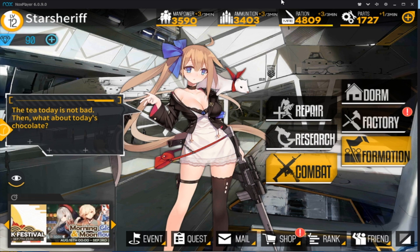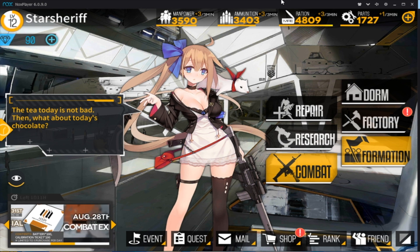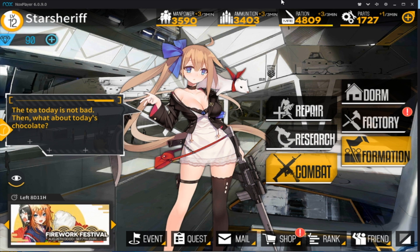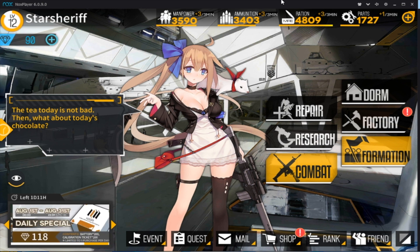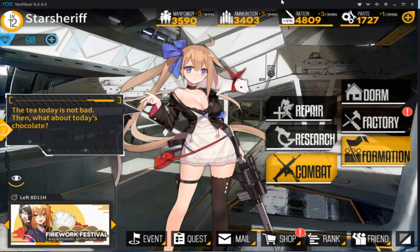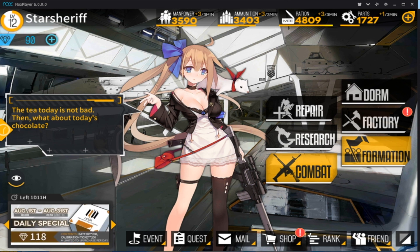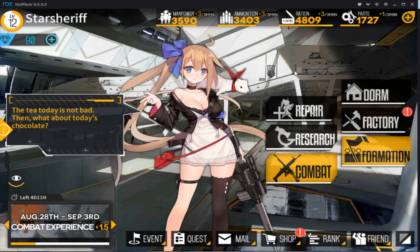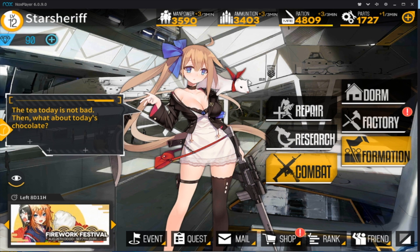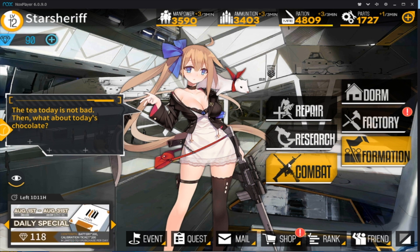Basically, the whole point of the game is you have moe anthropomorphic guns — these girls are technically robot dolls who are programmed to use the specific gun that they are named after. Here on your screen you've got FAL with her FAL. It is a tactical game, which we will jump into.